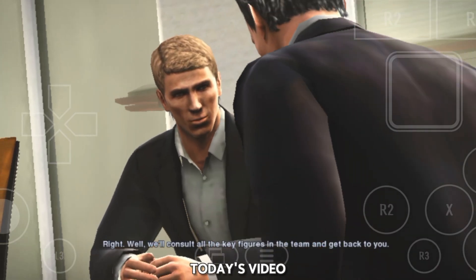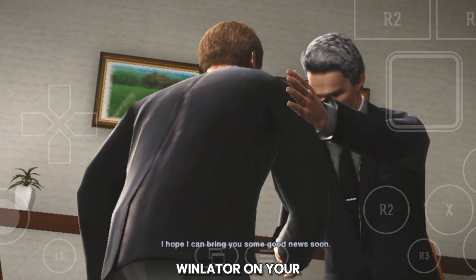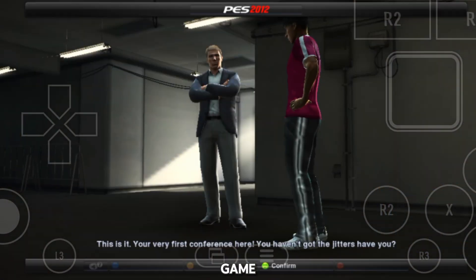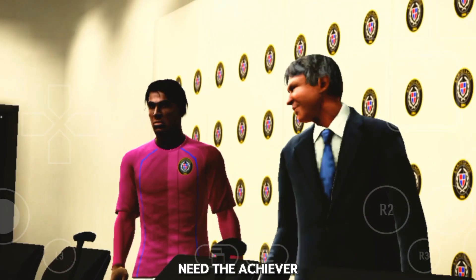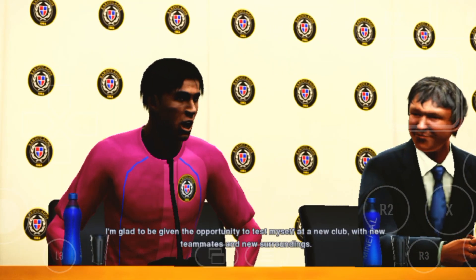What's up everyone. On today's video I'll be showing you how to download PES 2012 on Winlator on your device. These are the apps you have to get before you can play the game. The first one is Winlator — this is the emulator you're going to use. You also need the Achiever app and Chrome, and lastly you need ChatGPT because that is one of the most important ones, which I'll explain later in the video.